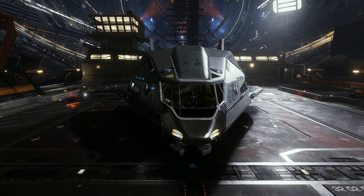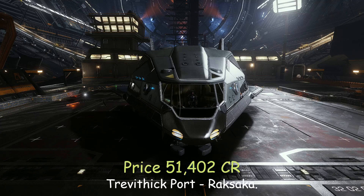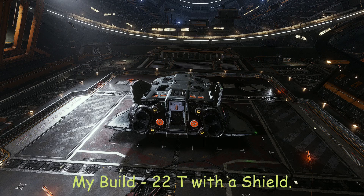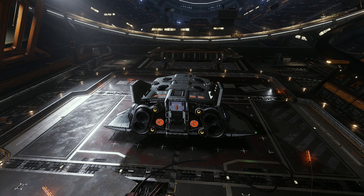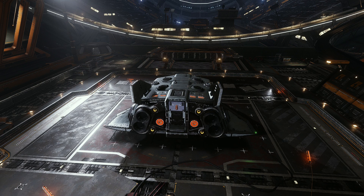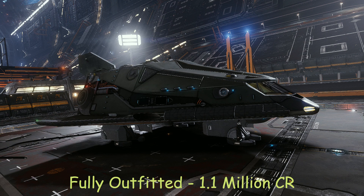The Hauler is the most accessible trade ship in the game, with a price of just 51,402 credits. The ship has a maximum cargo capacity of 26 tons. However, in my build I run with a class 2A shield, reducing our cargo capacity to 22 tons. The trade-off is worthwhile as it provides some additional protection. The ship is better suited to short hops of just 4 to 5 jumps due to no fuel scoop fitted. The total price of my trade build will set you back about 1.1 million credits.